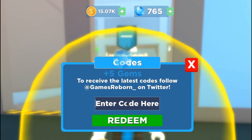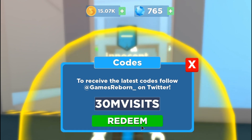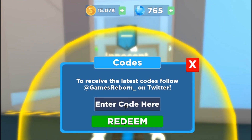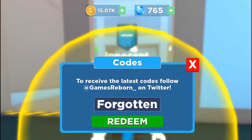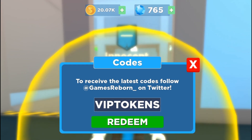Here's another code: '300 mil visits,' which will give you 5000 tokens — but that one came up invalid. Here's another code: 'anubis,' which gives 5000 tokens — that one got invalid too. Here's another code: 'forgotten,' which gives 5000 tokens — that one finally worked.